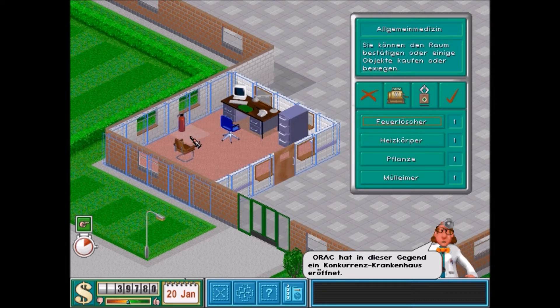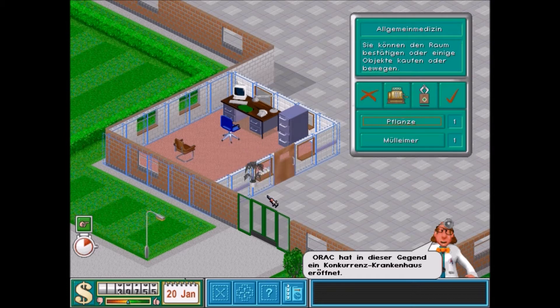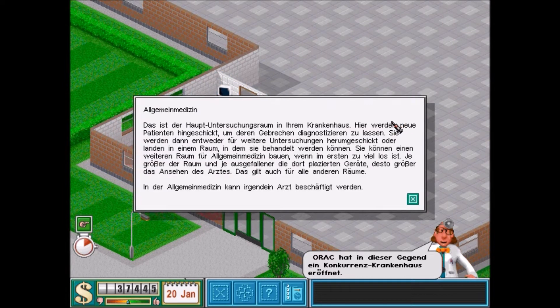Ihr seht, wir können minimal diese Sachen ändern – in der Regel nur zwei Winkel. Der Feuerlöscher kommt hier in die Ecke. Den Heizkörper stelle ich auch, wenn es optisch vielleicht nicht so schön aussieht, aus Kostengründen hier hin. Dann drehe ich die Heizung hoch – der sollte dann auch direkt den Bereich hier außen mit heizen. Die Pflanze kommt da hin und der Mülleimer in die Ecke. Und der erste Raum steht.